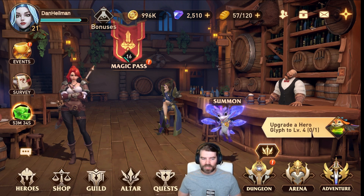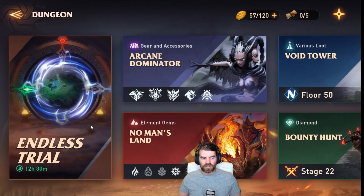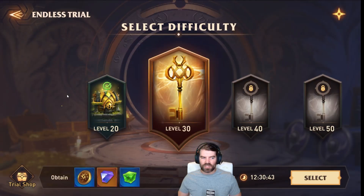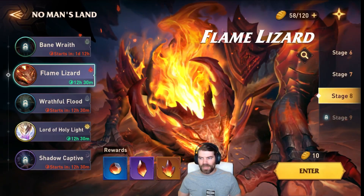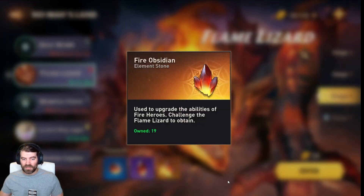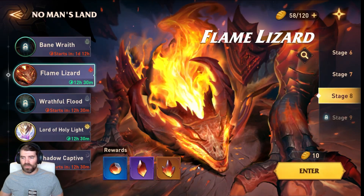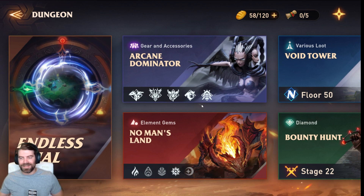Let me go through and show you where everything is. In the Dungeon menu you have a bunch of stuff. Endless Trial is similar to Rage of Destiny or Magnum Quest — you go through and complete levels. No Man's Land has skill materials, so basically resources to level up your skills. This game already has a way to farm skills, unlike Raid Shadow Legends.